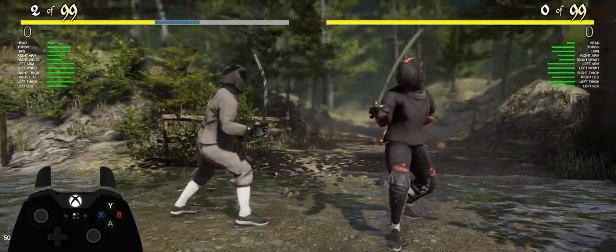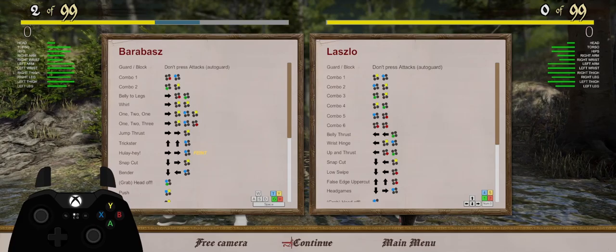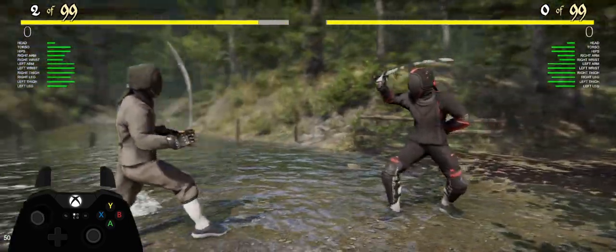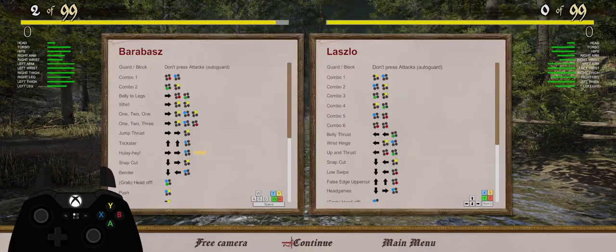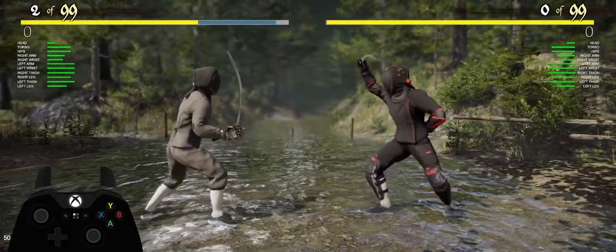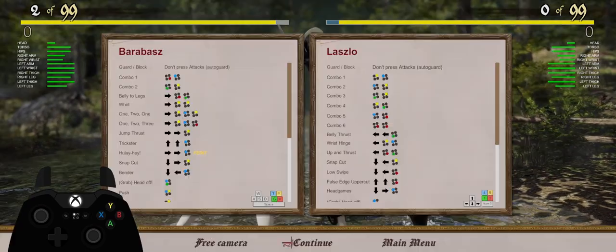The next one is Trickster: up up blue. That's actually a side swipe, which is quite handy against people armed with rapiers and such because they tend to stab and thrust ahead. That's the hand position you want to have. So Trickster — wholay hay — that's a feint. Let's go back. It's forward forward blue.